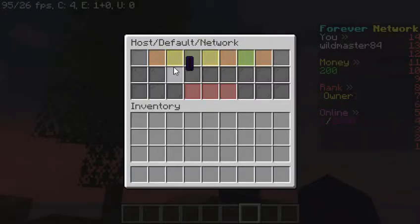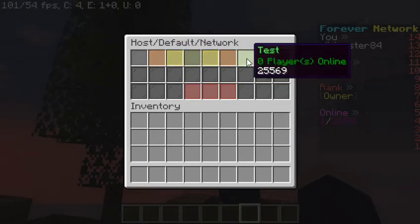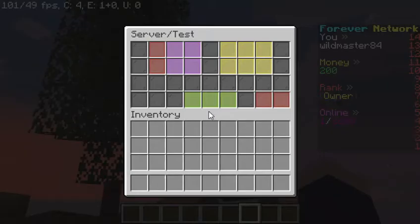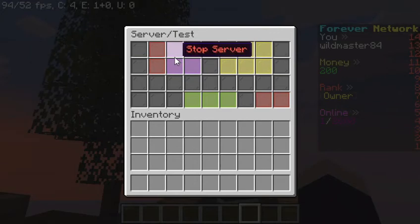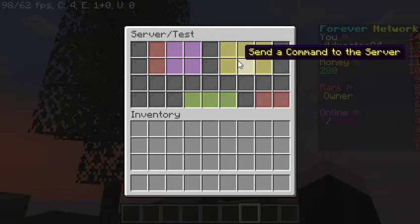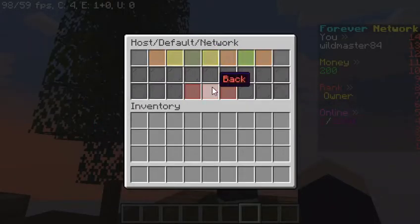You can actually click on View Network and it brings up all the servers that we have. Right now I have the test server out and it gives the port as well. Only administrators can have access to these commands right here — like stop server, terminate server, and send a command.